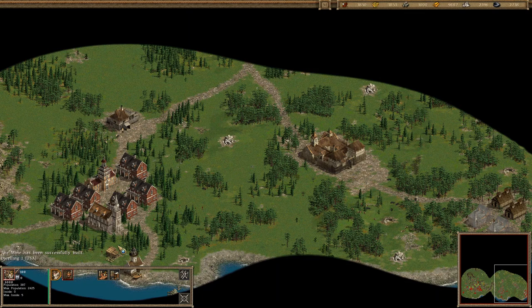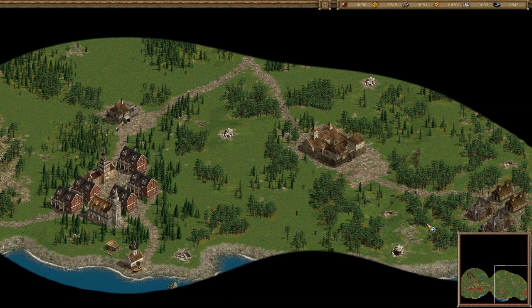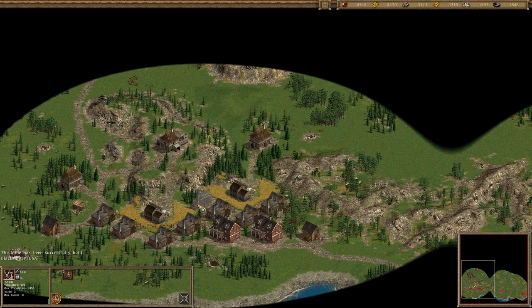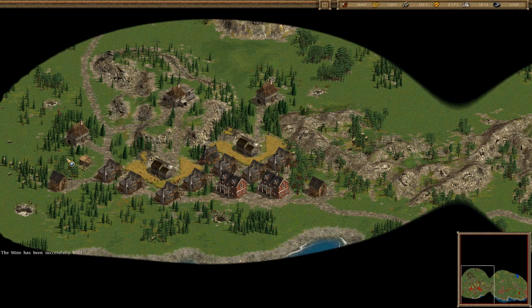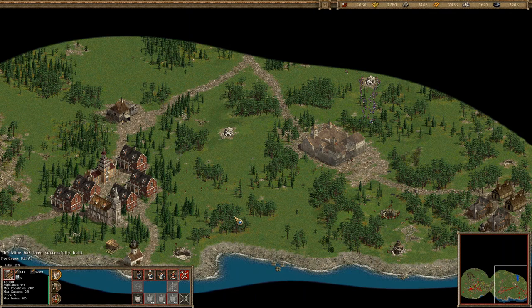Let's create some guys inside. Coal mine, iron mine — produce me some more peasants. They are going in. Let's upgrade the gold mines already. Here we go, some attacks coming.